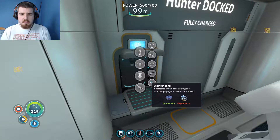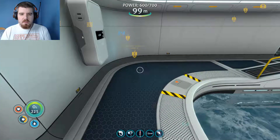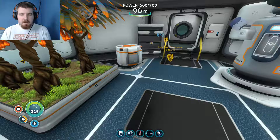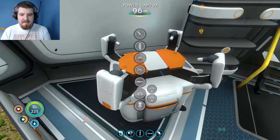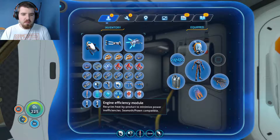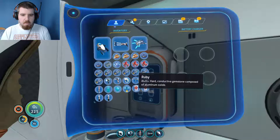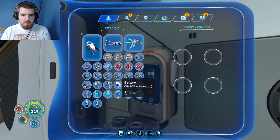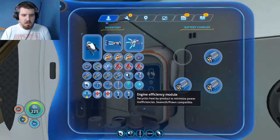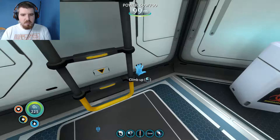That's the prawn suit sonar - magnetite. Now we need magnetite for that and for this as well. So we need four magnetite - more would probably be good. What modules do we already have? We've got energy efficiency and hull reinforcement. Let's plug them all in. Right, let's slap all three modules that we've got into Hunter already.